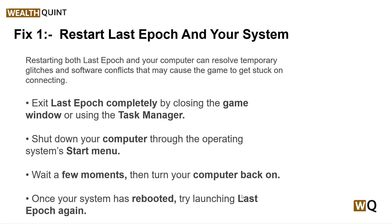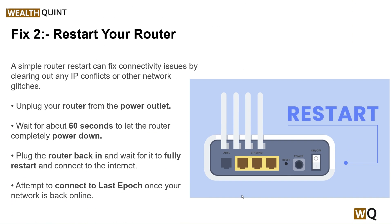The second step is to restart your router. A simple router restart can fix connectivity issues by clearing out any IP conflicts or other network glitches. Unplug your router from the power outlet, wait about 60 seconds to let the router completely power down, then plug it back in and wait for it to fully restart and connect to the internet. Then attempt to connect to Last Epoch once your network is back online.